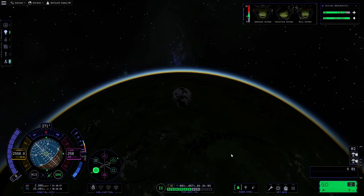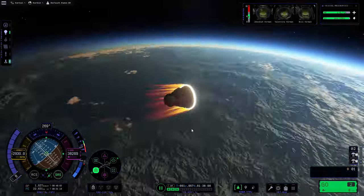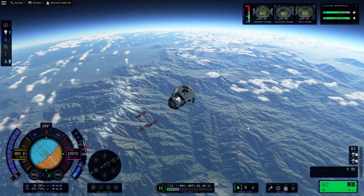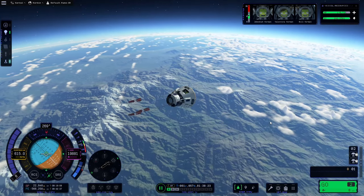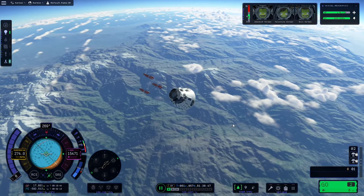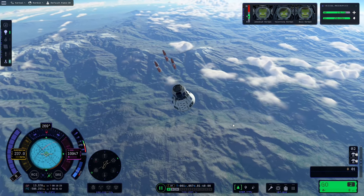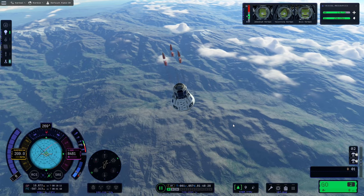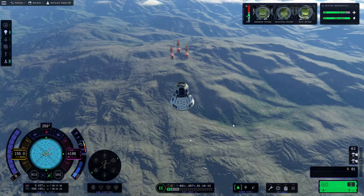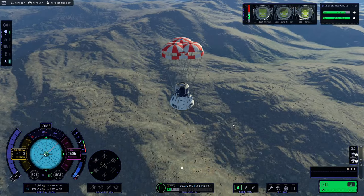Now it's just a matter of re-entering Kerbin's atmosphere. We might be coming in over the mountains so we could potentially get a little bit more science when we land. That's all for this video — I hope you learned a thing or two about how to rendezvous and dock. If you want more information on that I have a tutorial in my tutorials playlist. We'll find out what the next mission is in the next video. If you enjoyed this video please feel free to like and subscribe, leave a comment letting me know what you thought, and hopefully I'll see you in the next one.